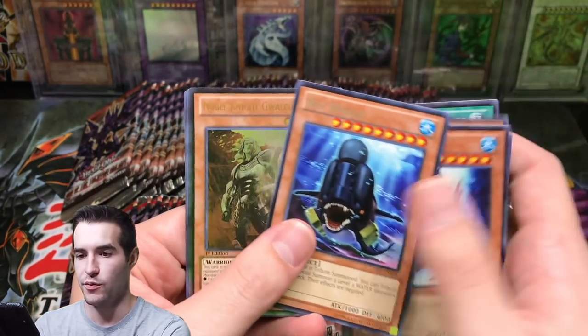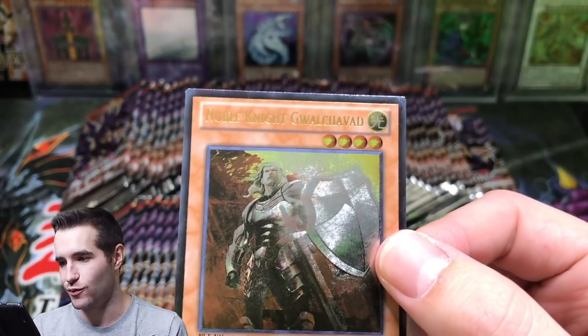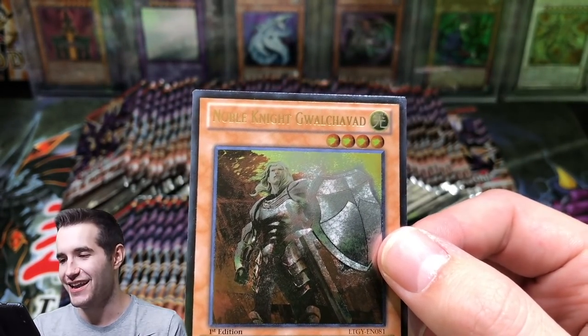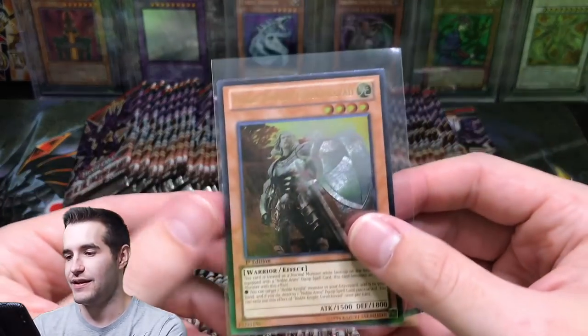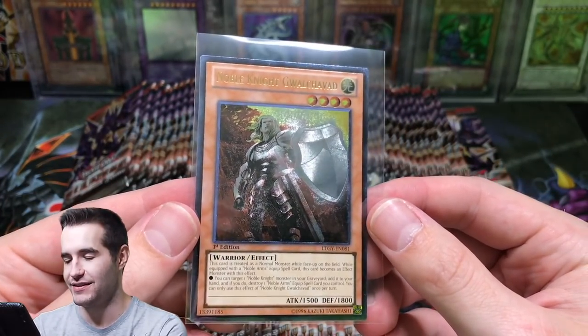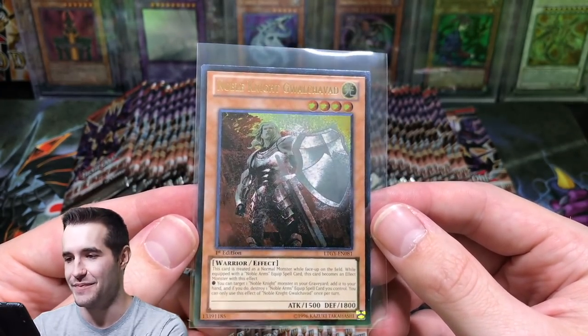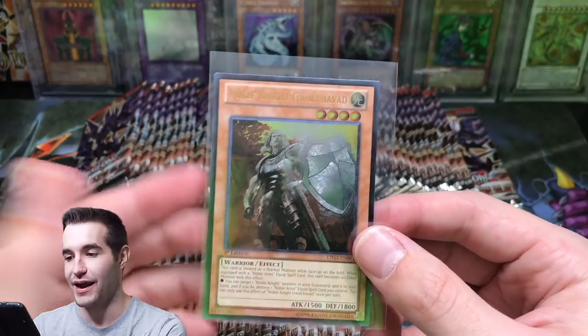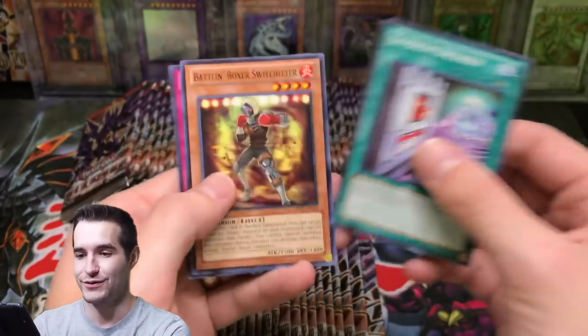Spellbook of Miracles, Big Whale - there's an Ultimate Rare. Noble Knight - what does that say? Gwalkavad? I've never seen this card in my life, and I've definitely never seen that name, but that is a sweet looking artwork. It's kind of hard to read the name but that's a sweet Ultimate Rare. I don't know what it's worth, but pretty sweet - it looks cool. Ultimate Rare pull!